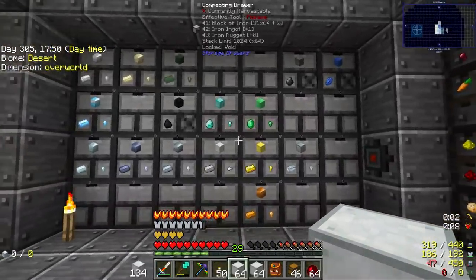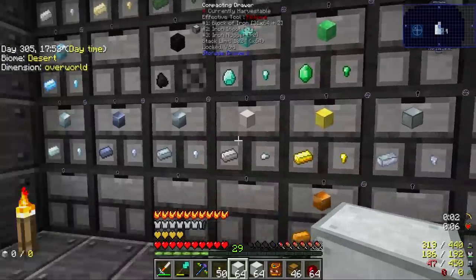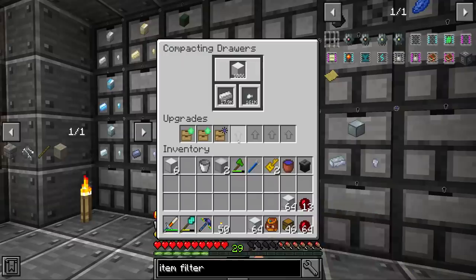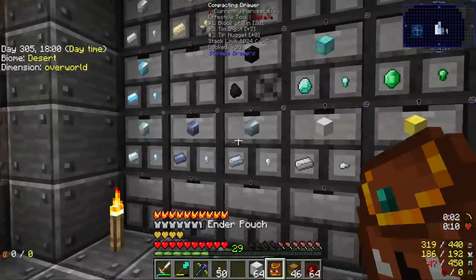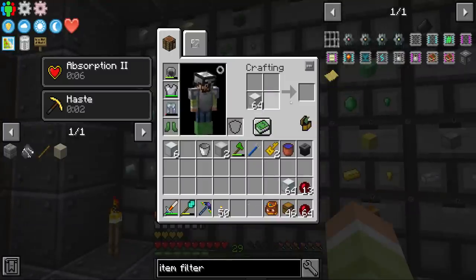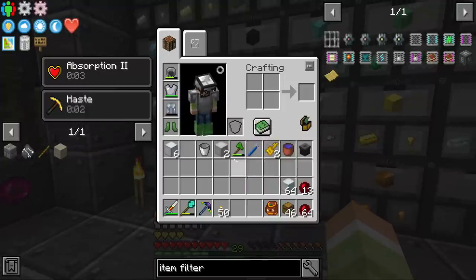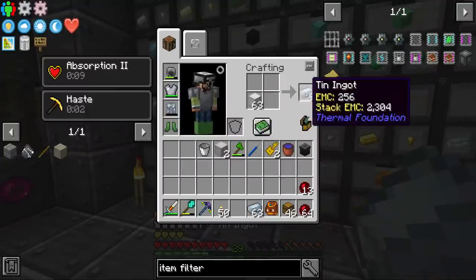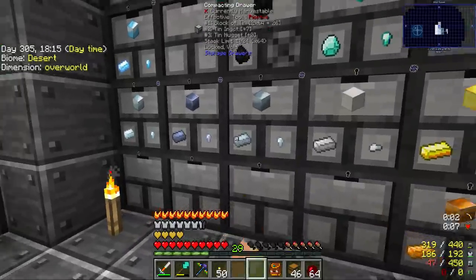I did since upgrade these things — I installed void filters and emerald upgrades in the ones that we use, because I didn't do that in the video. But oh my goodness, they don't work together. I guess that's okay because we aren't making them into blocks anymore. I just need to manually empty the ones we have.